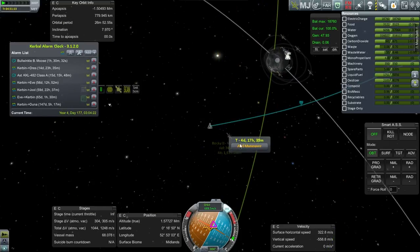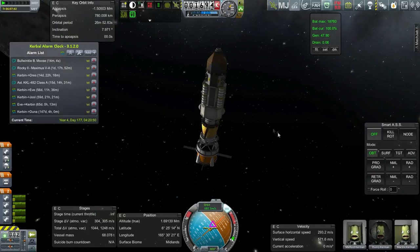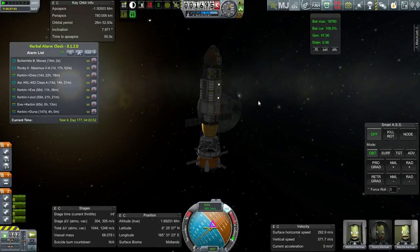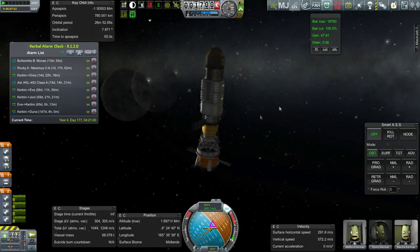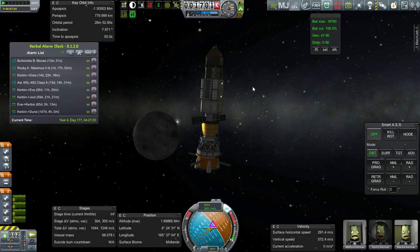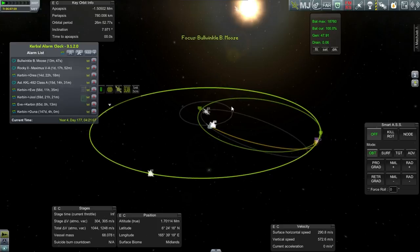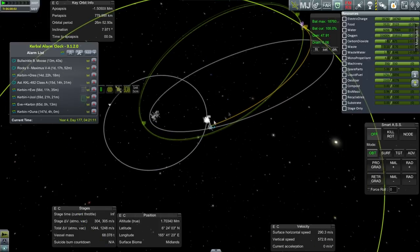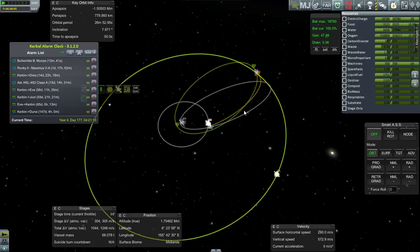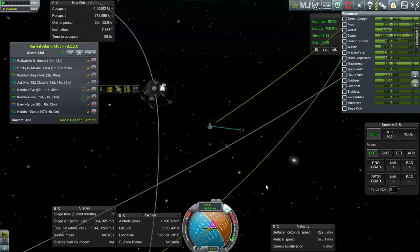We hop back over to the Rocky and do the same. It's a bit late now because we're already on the outward leg of our Munar swing-by. It would have been smart to transfer the Kerbals right here — if I was going to send two Kerbals from the moon to Minmus, maybe I should have had that vehicle dock up with the Bullwinkle here instead of sending it separately. But the Delta-V to transfer from moon to Minmus is trivial anyway. We're already close to our SOI change, so I'm just going to head on out.